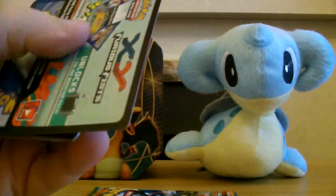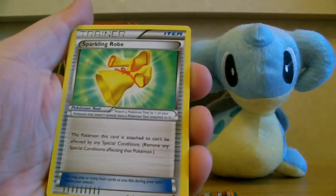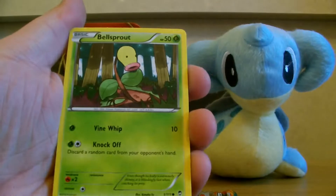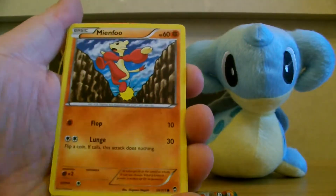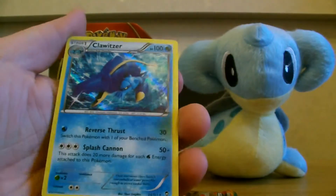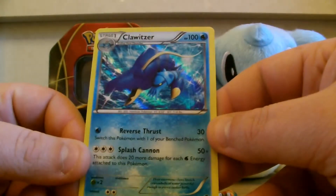We'll go for Hawlucha first. Gothorita, Vibrava, Sparkling Robe, Makuhita, Drowzee, Scraggy, Bellsprout, Mienfoo. Our Reverse is a Gollett and our Rare is a Clawitzer. Oh no — hmm, quite pretty. Cool.